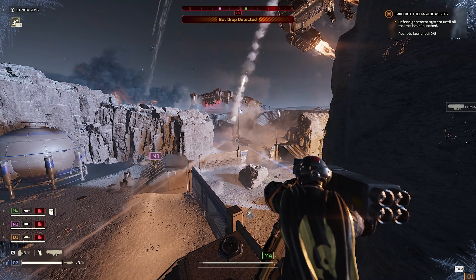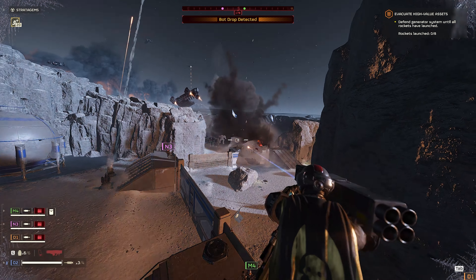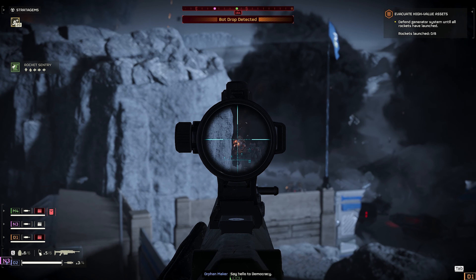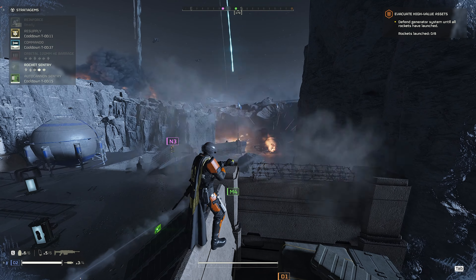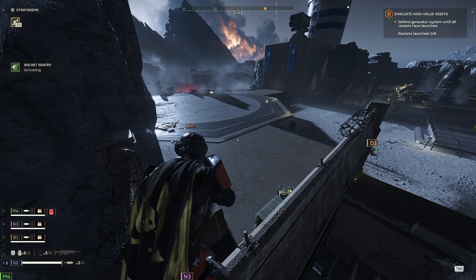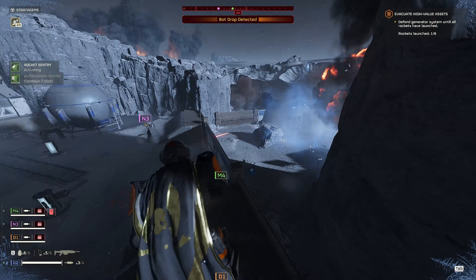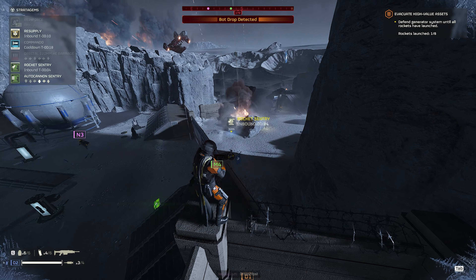A quick refresher for those who don't know: you, and ideally three other people, dive into an area to defend two generators as, over time, high value assets to the war effort will be evacuated from the planet via a rocket. As far as I know, there's nothing you can do to speed up this process. What you can do is take defensive positions and defend against wave after wave of enemies. The layout is very favorable to defenders — enemies spawn on the outer edge of the map and funnel into the objective site, going through one of two main doors, then moving into a single path up toward the generator. With durable walls and elevation, you and your team have the high ground advantage and the perks of having groups of enemies funnel for your hard-hitting airstrikes and orbitals.